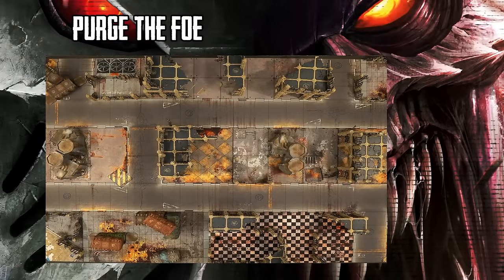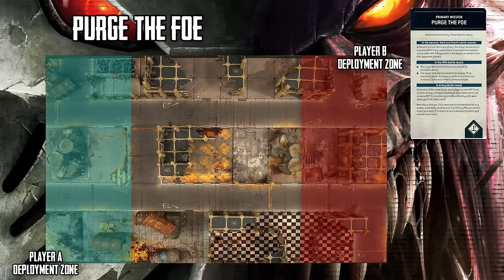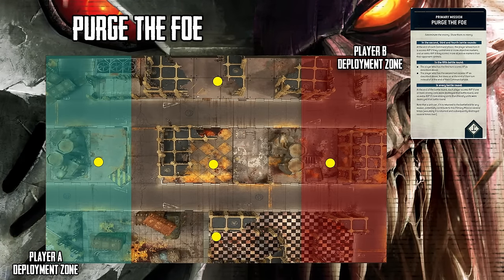Today's mission will be one of my favorites out of the Leviathan Mission Pack — Hold More, Kill More! A classic. We'll be playing that on a Hammer and Anvil style deployment, with one objective directly in the middle, flanked by two other objectives in No Man's Land, and each player has an objective in their deployment zone as we deploy along the short table edges. The specifics of Purge the Foe will start in the second battle round. For the objectives, you'll get four if you control one, and then you'll gain an additional four if you have more than your opponent.